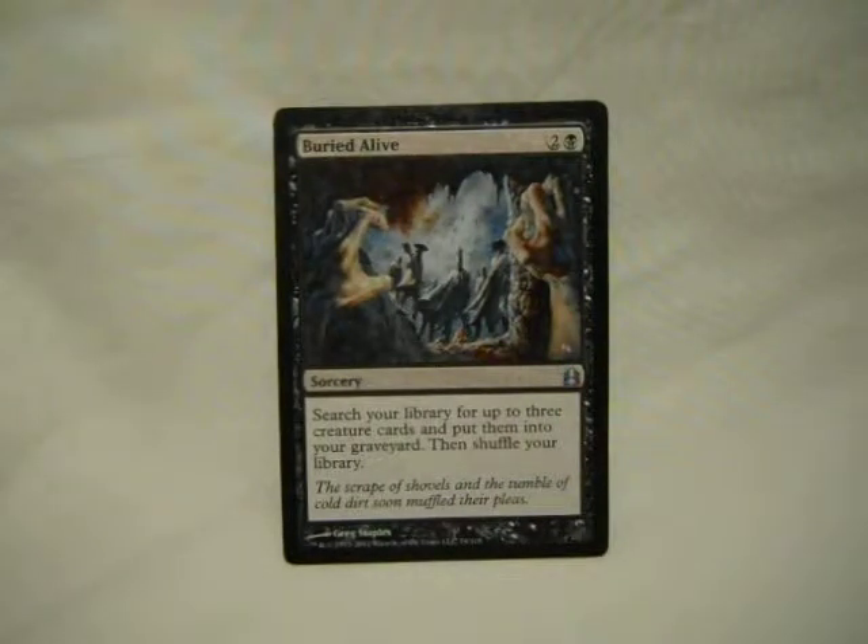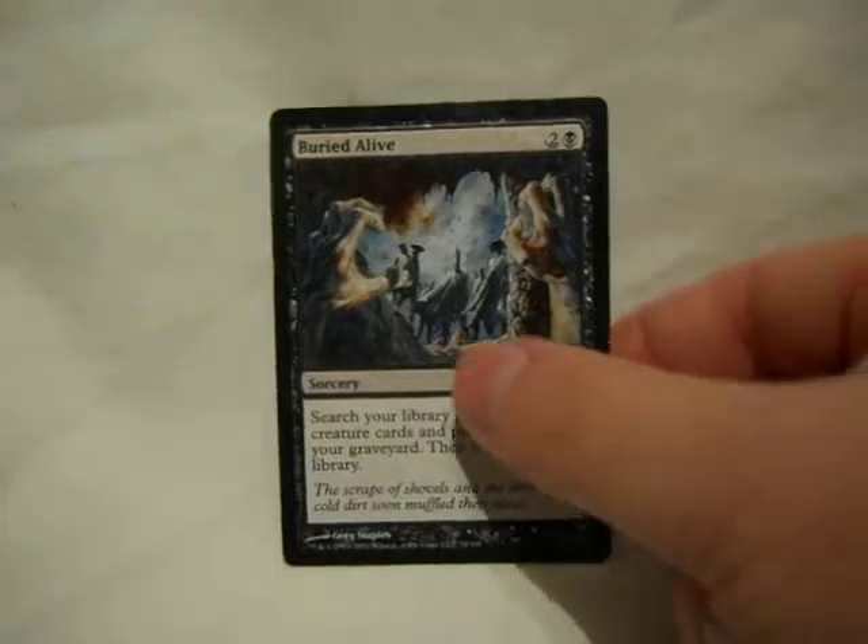Buried Alive — probably a 50-cent card. Search your library for up to three creature cards and put them into your graveyard, then shuffle your library. This is a deck that has a lot of reanimation and a lot of graveyard mechanics. Putting the three cards that are creatures that will win you the game into the graveyard is a really good way to win the game. That's worth it for three mana.